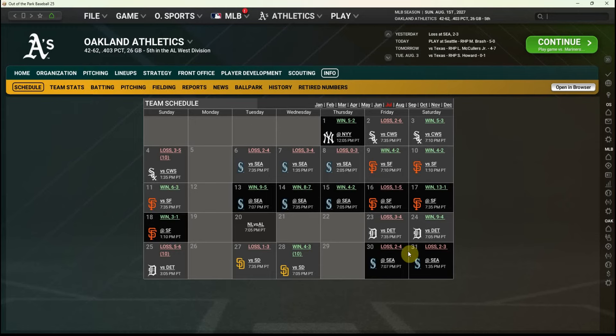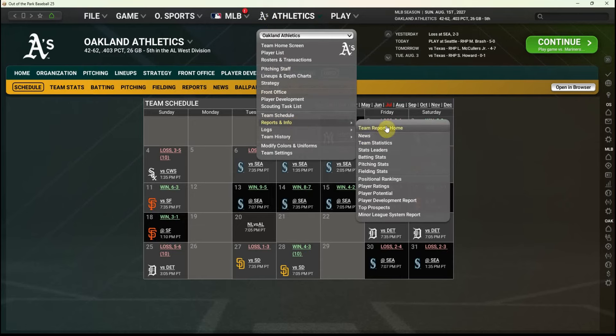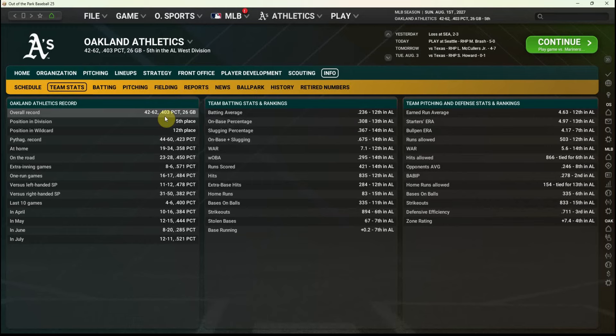Unfortunately, we lost both games against Seattle, so going .500 the rest of the way is even less likely with an 0-2 start. It's going to be tough to get this team to 70 wins — we'd need to go 28-30 the rest of the way. Our 42-62 record is a couple games below Pythagorean expectations, but we did salvage a winning record in July at 12-11, our first winning month of the season. We rank 14th in the AL in runs scored, still dead last in home runs, and 12th in runs allowed.